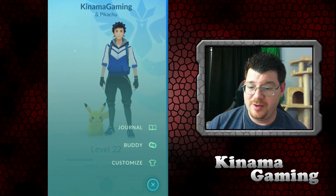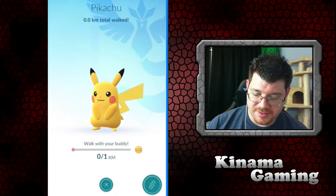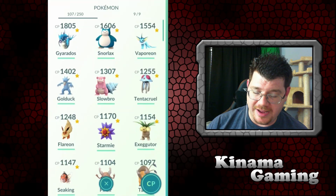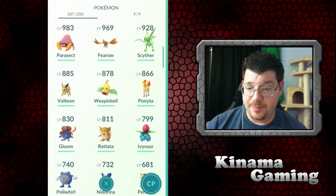Let's swap them out and look at Dratini. I figured Dratini wouldn't be that high, but they're actually 5 kilometers — up there with Snorlax. I haven't gone through everything yet.